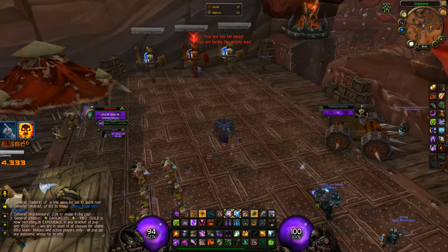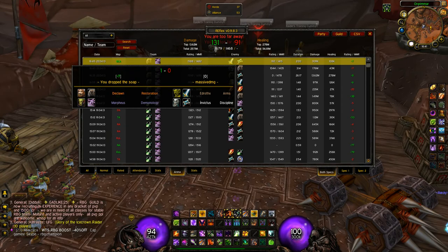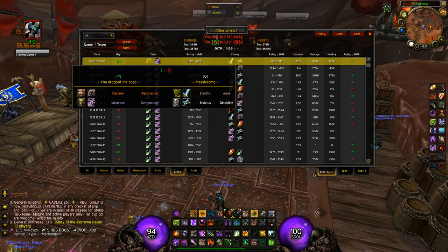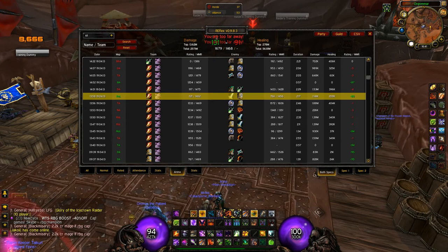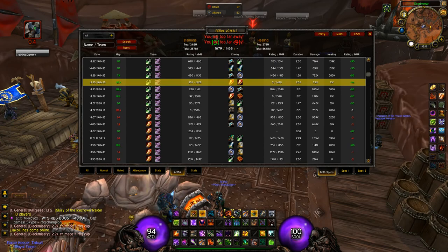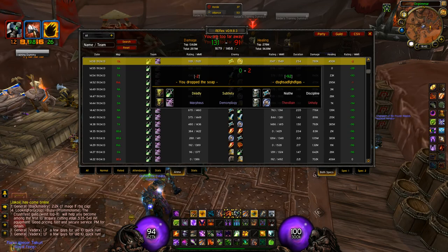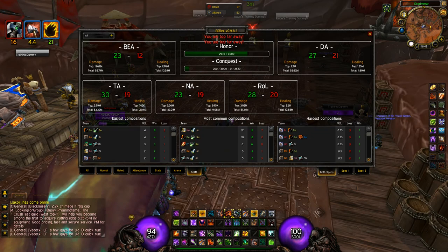Then I use Reflex. That's just a nice add-on where you can check your stats and your arenas — like what comps you played against. I played with a lot of classes. We won and we lost. I'm now at 1680 almost. I'll go cap some more later today. It's a really nice add-on if you want to keep a record of your arena stats, and you can also see what the easiest comps are and what the hardest teams are to beat for you.